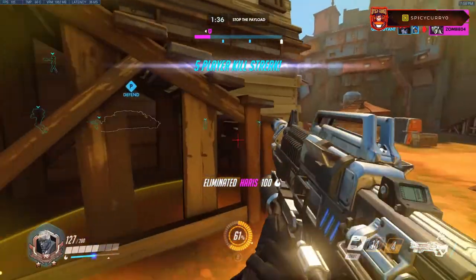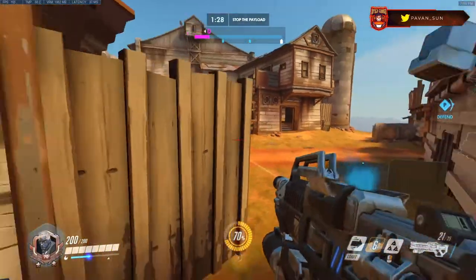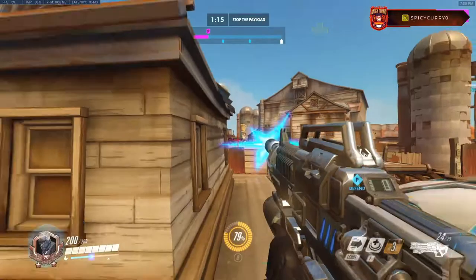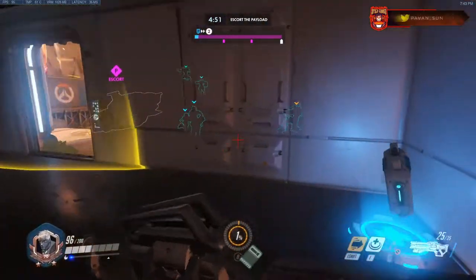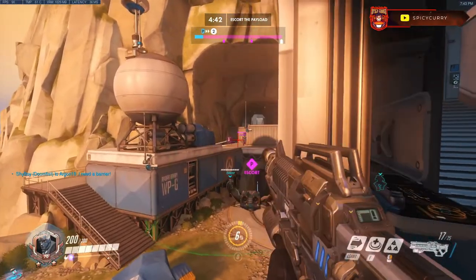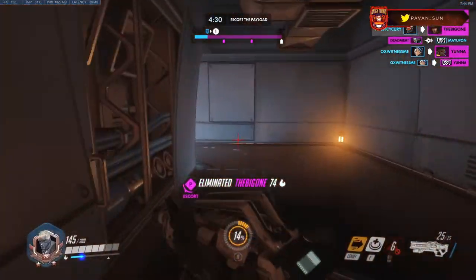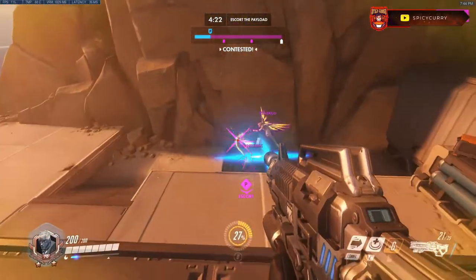Soldier's biotic field can heal you to maximum health and heal your whole team. What I don't see people do often is combo the biotic field with a healing pod located on the map. Wherever you set up — even on high ground — make sure there's a healing pod nearby. If a tank like Winston or D.Va dives on you and you run back to your team, there might be a healing pod along your flank route. That way you take advantage of two healing options: the heal pod on the way, and your biotic field when you get back to your team.